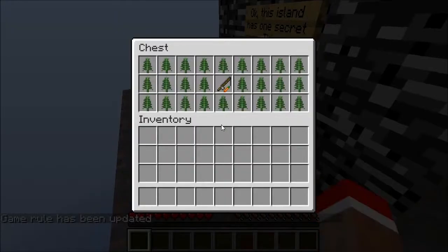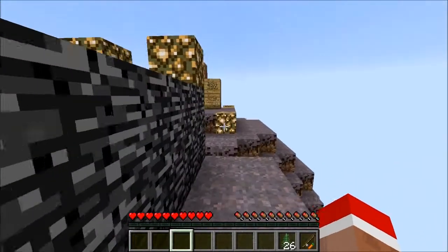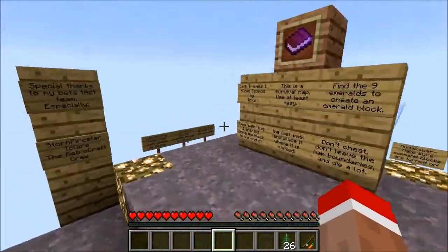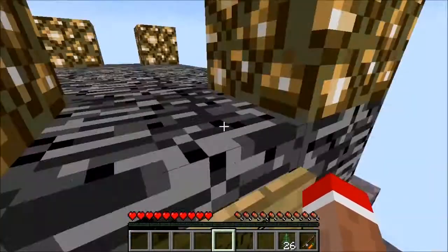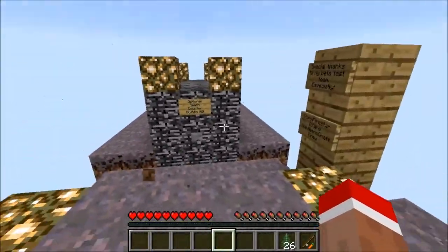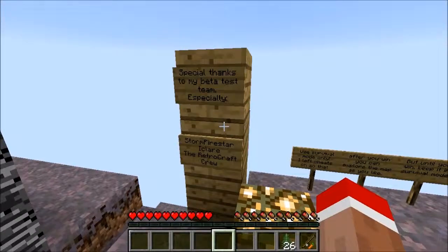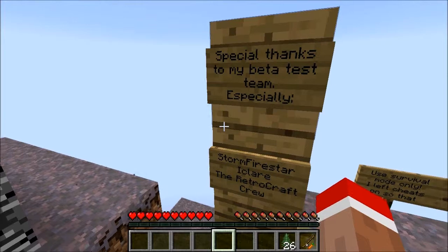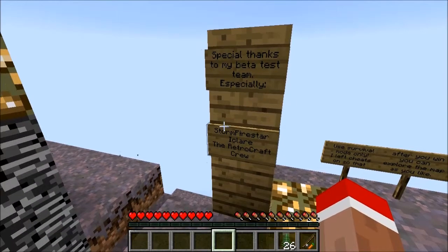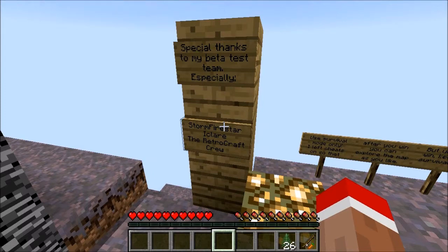Okay, this island has one — oh my god, I'm already finding stuff. This is a CTM map. You have to find 9 emeralds and make an emerald block, I believe. Special thanks to my beta test team, especially Stormfire Star, Ice, Eclair, and the RetroCraft Crew.